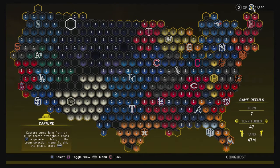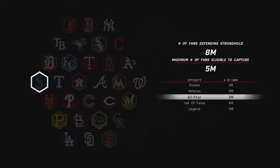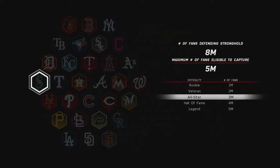We're on turn number seven, going to try to capture some fans from the Seattle Mariners and weaken them a little bit. You can click anywhere on the map and find the Seattle Mariners — as you can see I can pick how many fans I want to try to take from them. If you're not comfortable playing on a higher difficulty you can go to rookie or veteran level. I'm going to go for all-star level, so it's not a guarantee that I win especially with this weaker team, but let's give it a try.